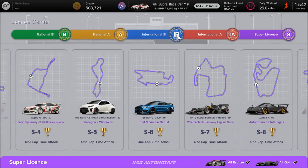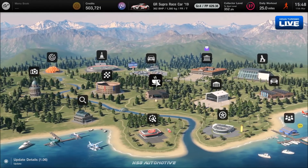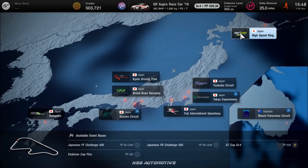Work your way through at least up to the International B level at this stage — International A with the Rally car will come in later. Once you've got that International B and won yourself the Supra race car, come back to the main menu and work through the cafe missions as the game wants. As soon as you reach the third menu book, go over to the World Circuits and then to the Asian region where you've got High Speed Ring.